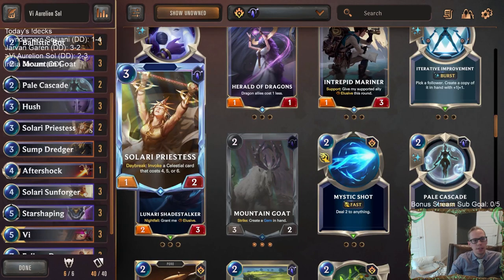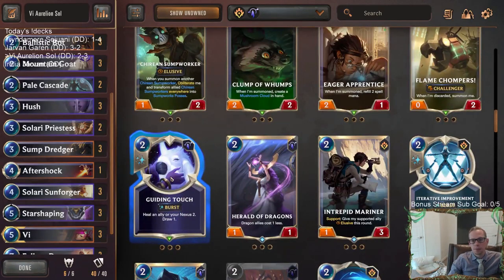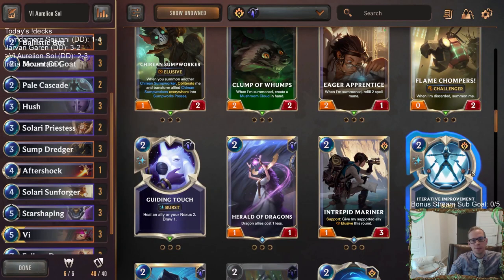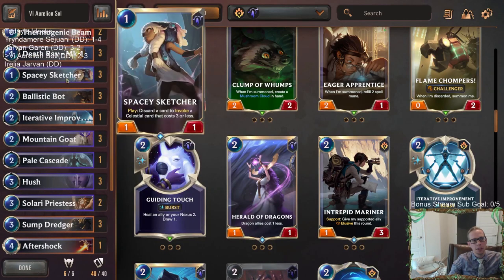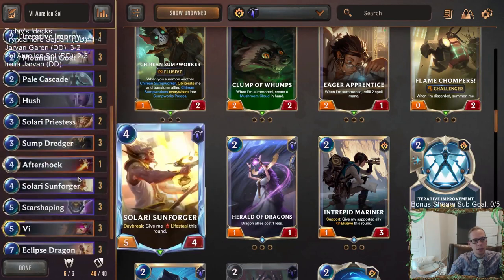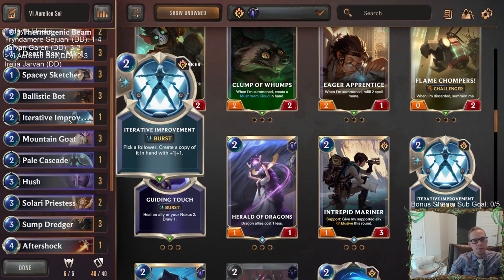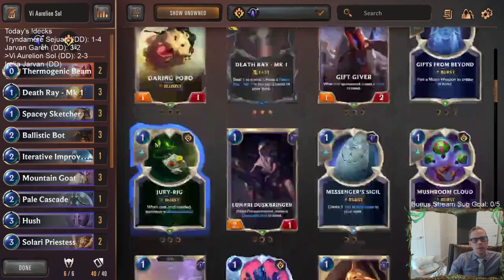Besides that, you could play another Invoke card if you don't want to play Clutch — you can always play more Invoke cards. I think two Pale Cascades is a little heavy on that honestly. Solari Priestess is amazing — like you could get another copy. Iterative Improvement is another option — a card that always performs very highly and goes great with Ballistic Bot, also great with Invoke cards, Treasure, different Dragons, Celestial cards you hit, getting extra copies of those.